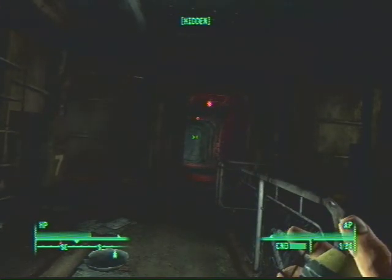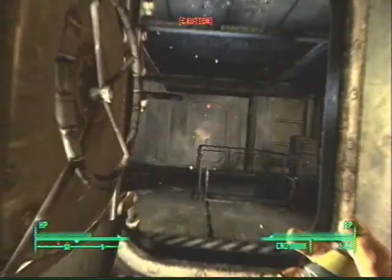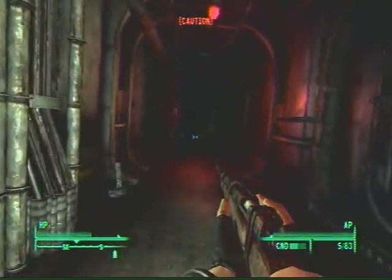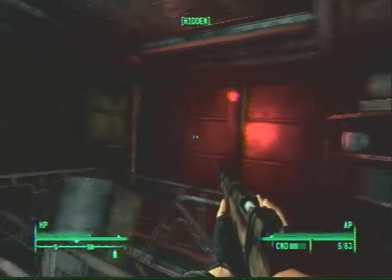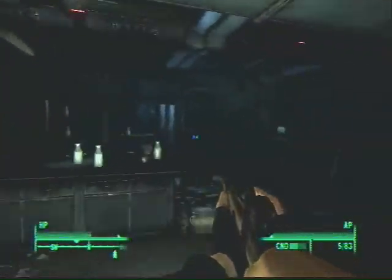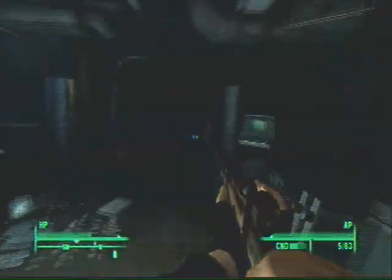I don't know what triggers it, but if you walk down there they'll explode with you in it. It probably wouldn't kill you, but it definitely sucks. Using that computer over there will blow up right in your face, so just come back here and hit the switch on there, come inside, go around up the stairs, and there's Mr. Pinkerton. Talk to him.